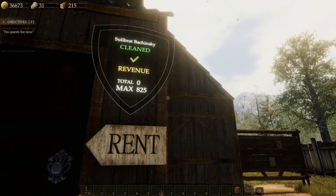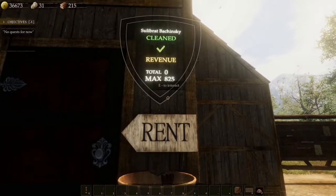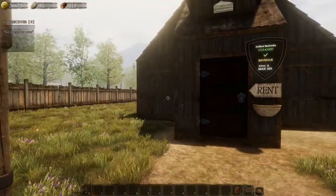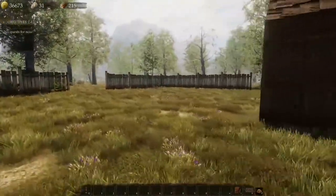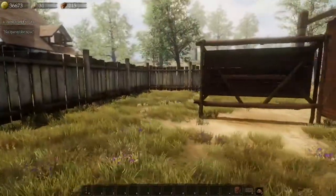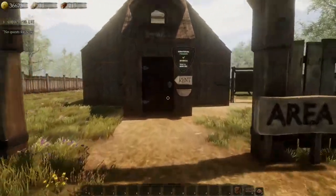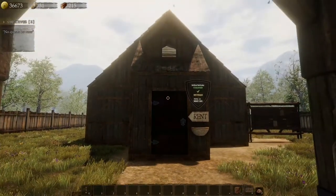So the max it can hold is 825 — how do I collect it? Let's just interact — that's to rent it — oh there you go, to get paid. So yeah, that obviously goes up and we can build more houses around. Yeah, really build a kingdom up — that's pretty cool, I quite like that actually. Rather than on a house flipper where you buy your house, do up the house, sell the house — this is about actually creating a kingdom, which is pretty cool.